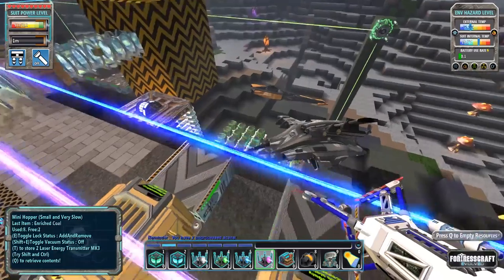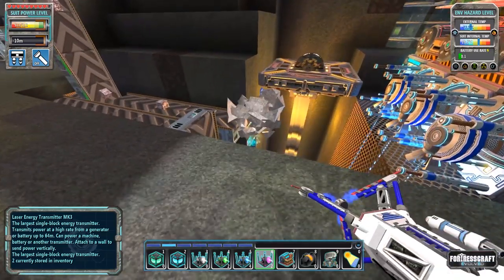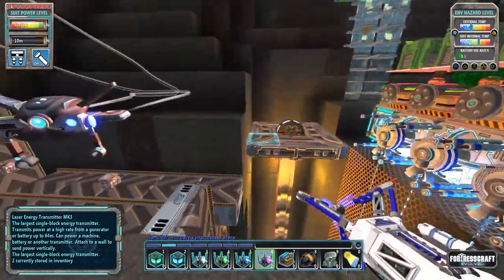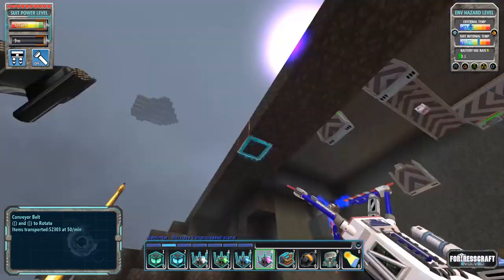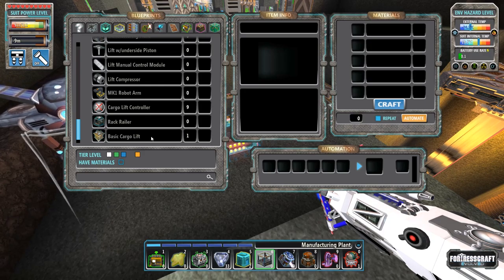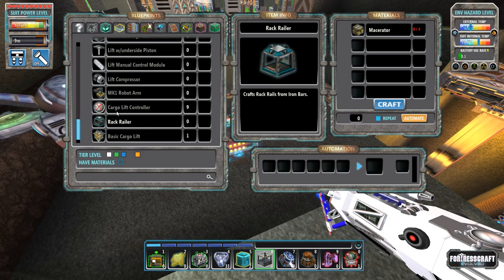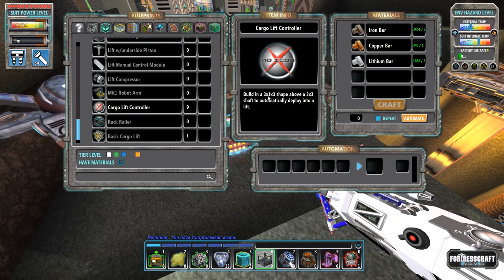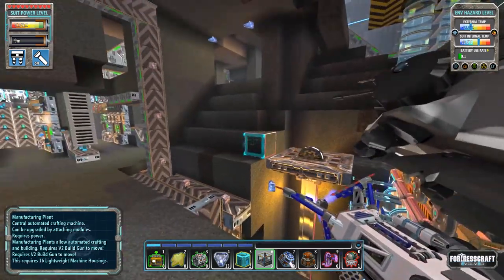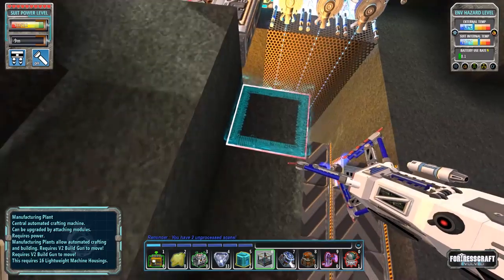The next thing we're going to try and take a look at, I just built the parts for it - it's the cargo lift. I just happen to have this little spot here. This was our original shaft for our iron miner and our lithium mine and it's perfect size for a cargo shaft, which has to be three by three. So here's what I have: the basic cargo lift, which is deployed in a lift controller - affectionately referred to as lifty McLift-face. We have the rack railer, which is related to it somehow. The cargo lift controller is built in a three by one by three shape above a three by three shaft to automatically deploy into a lift.